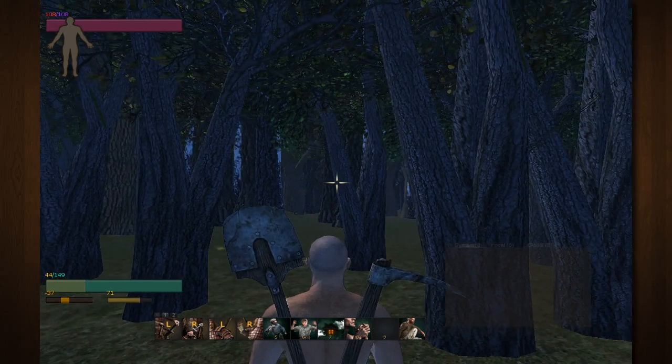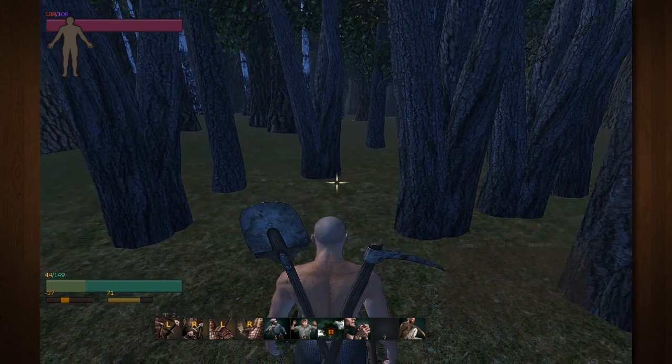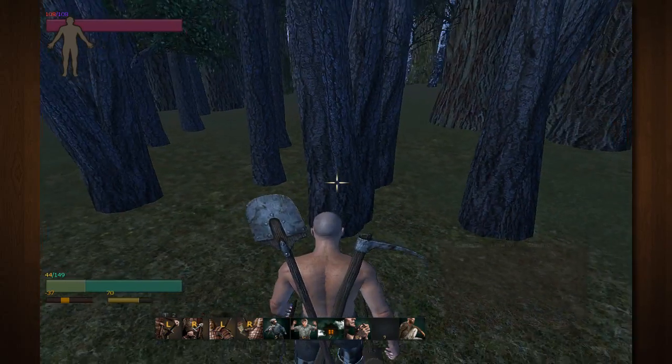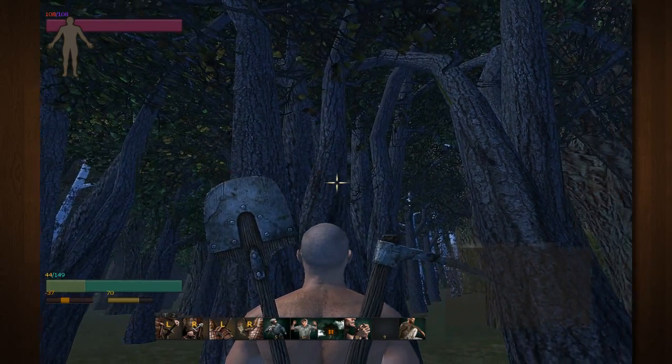Once you get down to the southern part of the map, you need to spot a mulberry tree. This right here is an apple tree and it has the same texture as a mulberry tree, but the difference is that the mulberry tree splits into these three different forks right here.